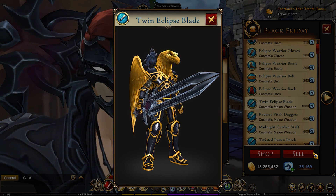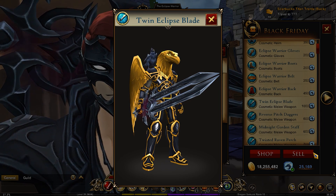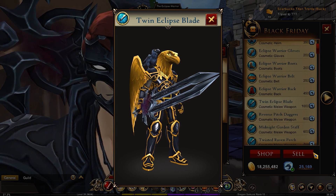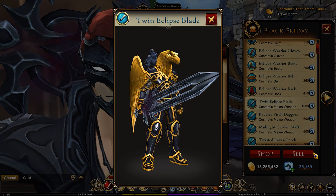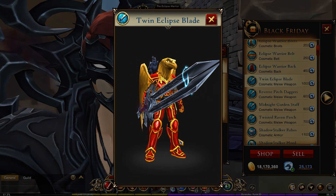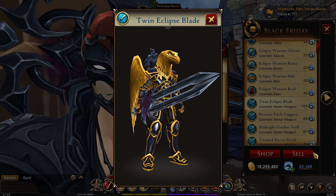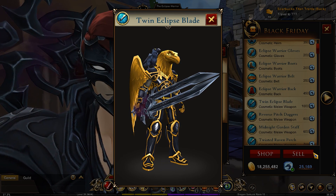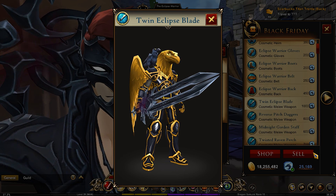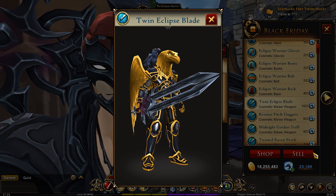Now, some people might actually like this weapon — possibly because they didn't see the first version, or perhaps they like smaller weapons with less animation. They might be upset if it was restored to the original form, which is why I think the best solution would be to add two variants: this current one and the lightning-enhanced one. They could just give both of them to anybody who's already purchased this weapon, adding both to their inventory, and then have an additional purchase option for any future player to buy the twin lightning variant.